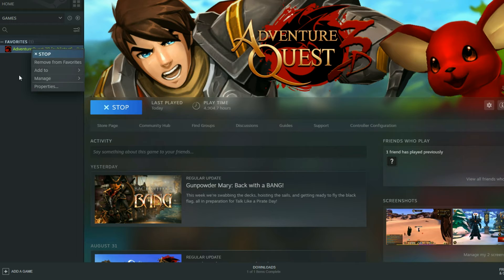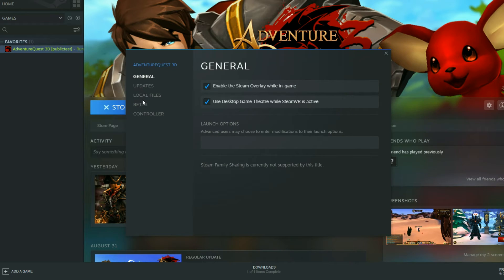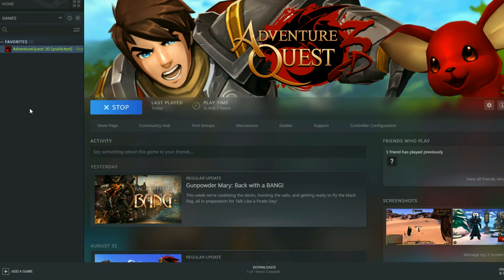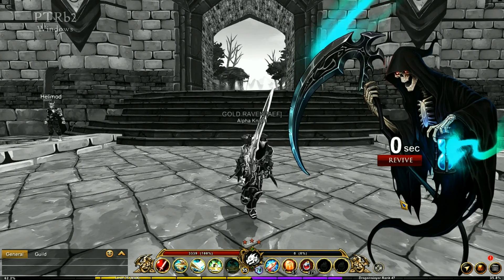To access the PTR, right-click on the game in Steam, go to Properties, then Betas, and make sure it's enabled. As long as that's on, it will load up the PTR. You talk to Tweely in Battle Falls to get started.